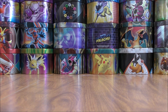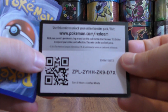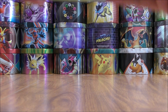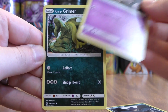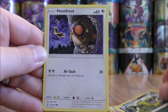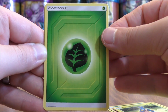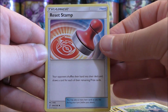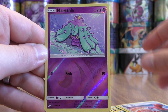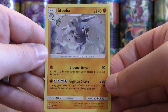Three packs left to go in part one. Murkrow starts this one, followed by Exeggcute, Alolan Grimer, Hoothoot, Shelmet, Grass-type Energy, Basculin, Munchlax, and Reset Stamp — a very good trainer card. The reverse holo is of a Mareanie — a common. The final card would be Steelix.